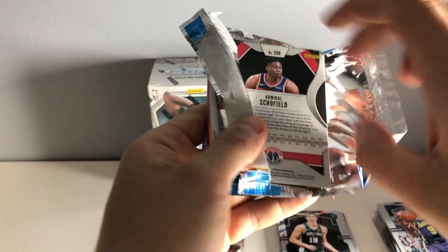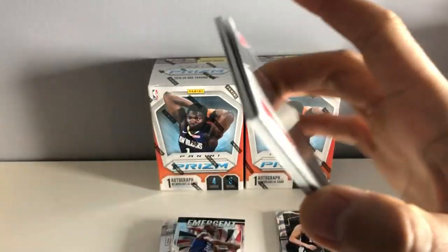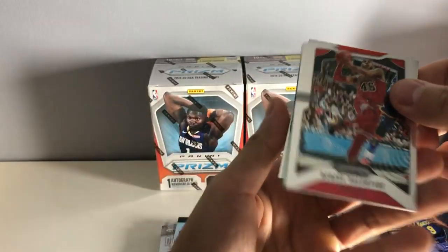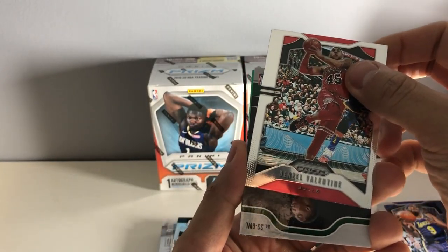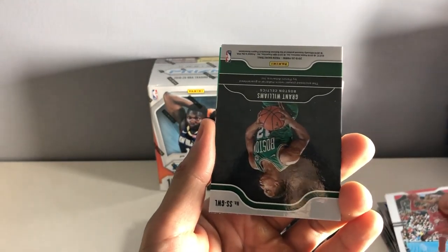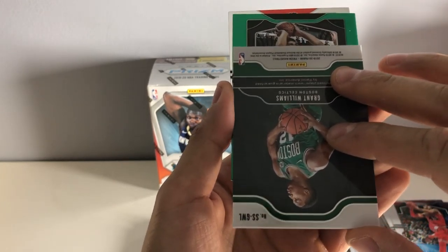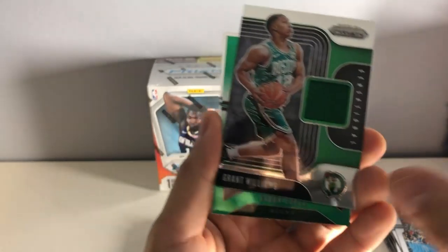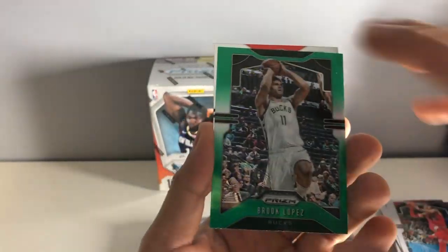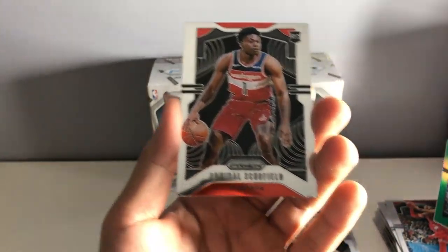I believe this feels like a mem card, so we'll see. Denzel Valentine. Oh, we got a green as well. And a Grant Williams — Boston Celtics — Sensational Jersey card. Brook Lopez green. And we have an Admiral Schofield rookie card.